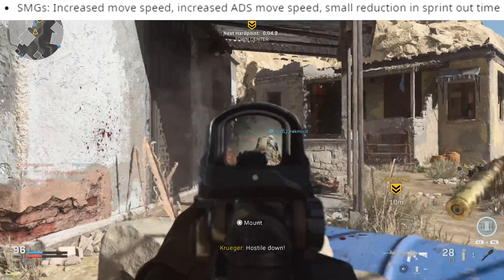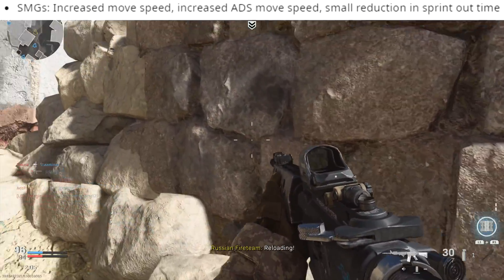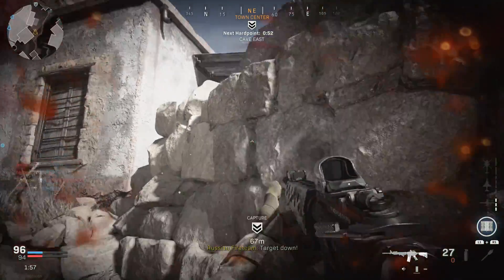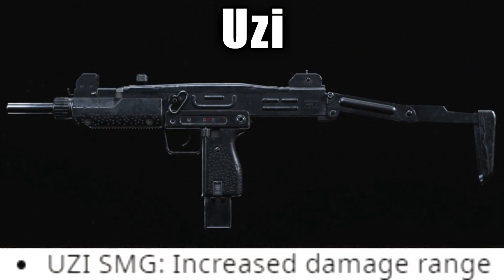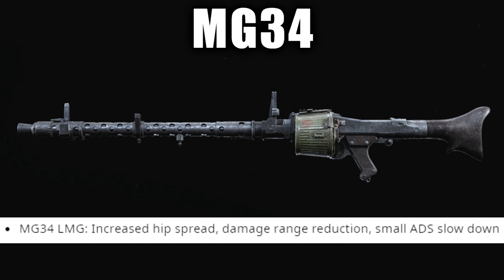SMGs on the other hand got a big buff — increased move speed, increased ADS move speed, and a small reduction in sprint-out time. This is a huge buff that makes all SMGs better in any circumstance and definitely makes them a lot more viable. The Uzi also got a buff with increased damage range — it got increased at essentially every range. It still has too slow a fire rate to be a god gun, but it is much better than it previously was.